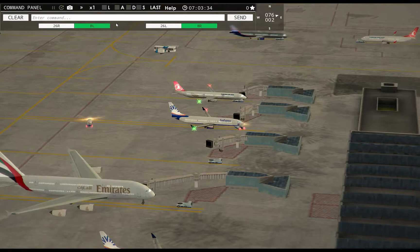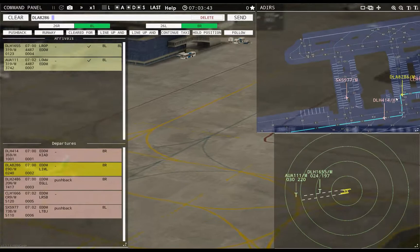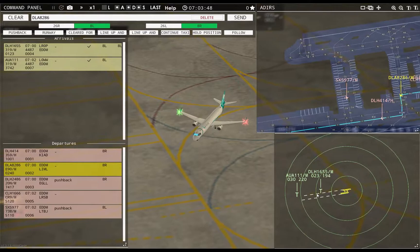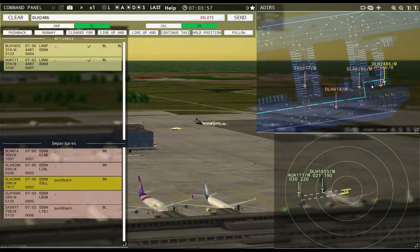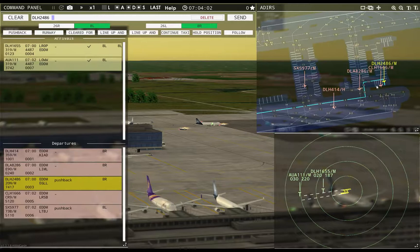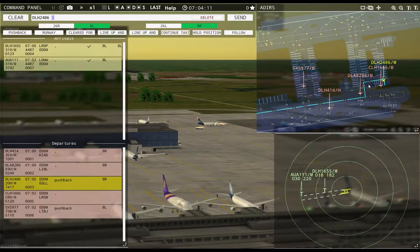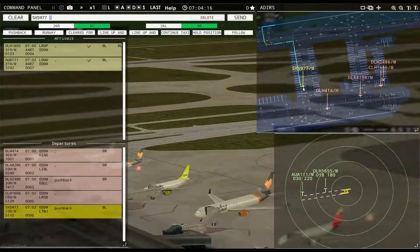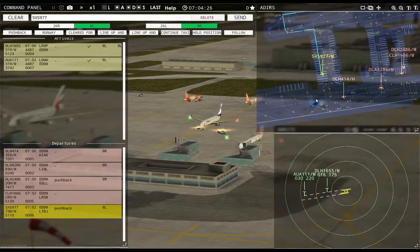Threw me for a loop for a second — the remote gates. Big A380 out there, that's awesome to see. You are pushing, but I can't get the other one because he's too close of a neighbor. I think they're going to pull this guy forward when he comes out, so I don't want to risk it. I've got to really remember these European call signs.